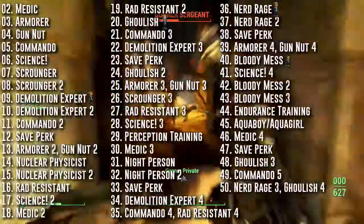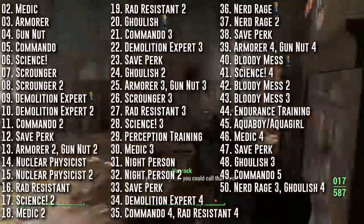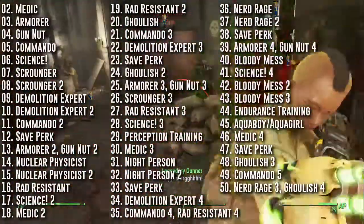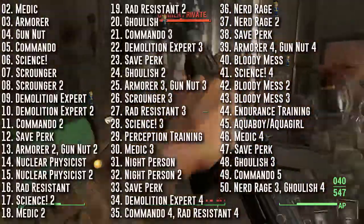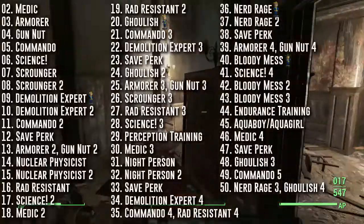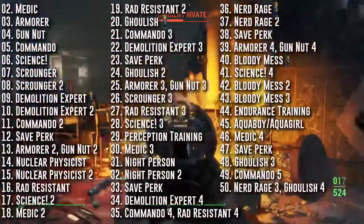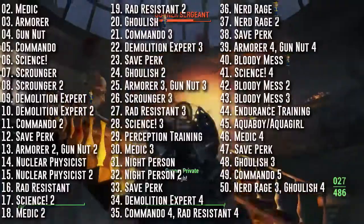Nuclear Physicist is perfect for this build since it's all about radiation — it'll improve the damage of your radiation weapons: your Gamma Gun, Adam's Judgment, Kiloton Radium Rifle, etc. If you're using Power Armor, your fusion cores will last twice as long. I recommend getting the Repair Bobblehead at the Corvega plant near Lexington. Rad Resistant is another obvious choice — each rank gives you plus 10 radiation resistance for a total of 40 at max rank. Ghoulish is another obvious choice: taking radiation damage will start healing your health, healing even more at rank two, and at rank four radiation will slowly restore your health. You'll need the Endurance Bobblehead over at Poseidon Energy to take this perk.